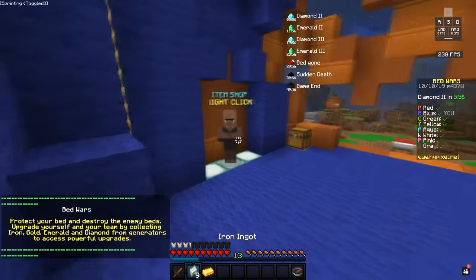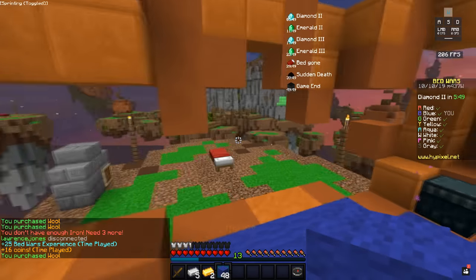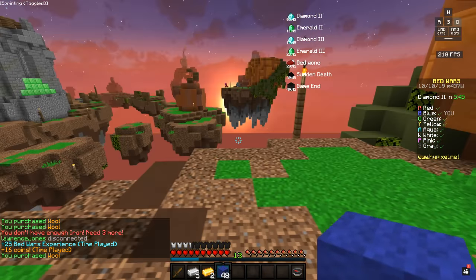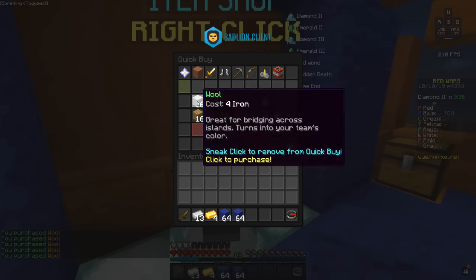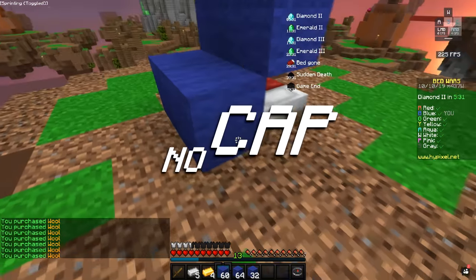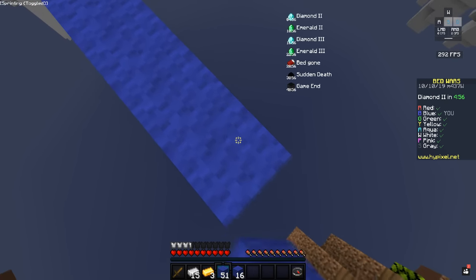I know a lot of you guys searching up this content will be looking for how to speed bridge automatically, so I'm going to get that out of the way before I play the game. First of all, you're going to have to have a somewhat good keyboard. Having a good keyboard helps a lot and gets me in a rhythm. I used to have the worst keyboard ever and I was terrible at speed bridging. I got a Black Widow and I automatically got like 10 times better.